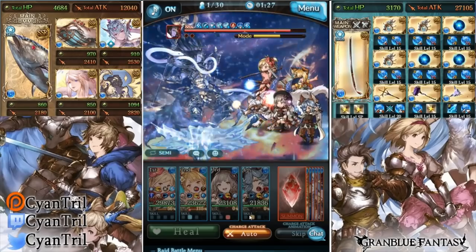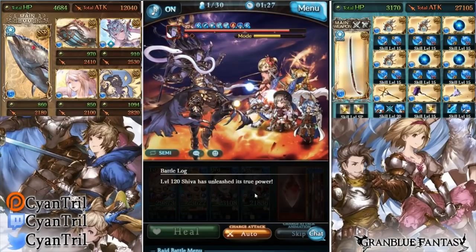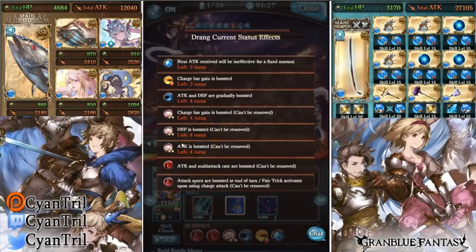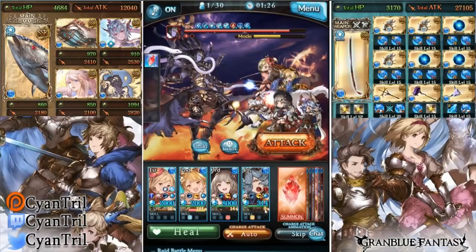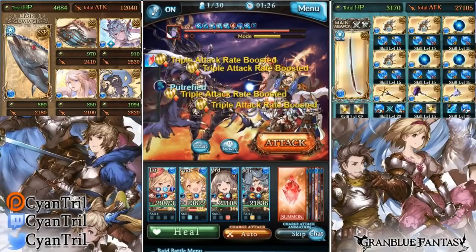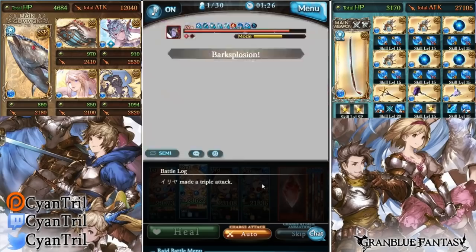He had really low ougi damage before. Probably need more buffs — he didn't have a lot of raw damage. His stackable buffs do appear to be permanent though. Next turn will activate his second form.